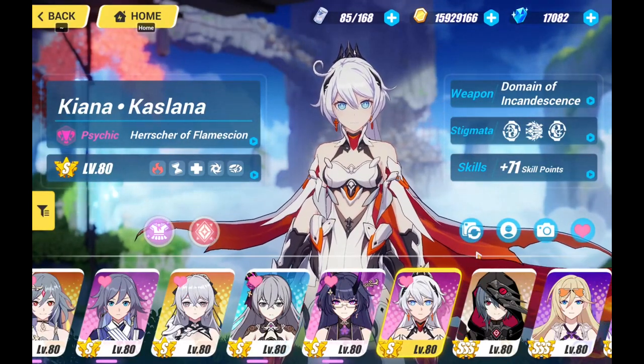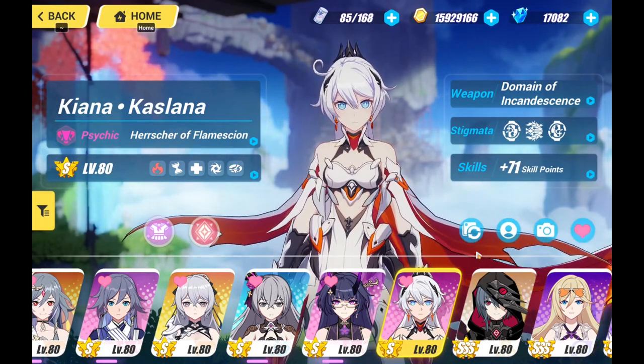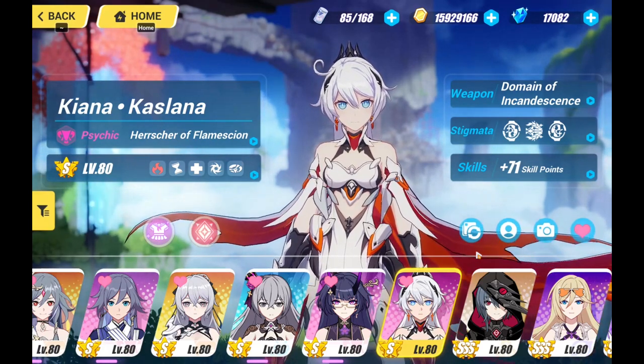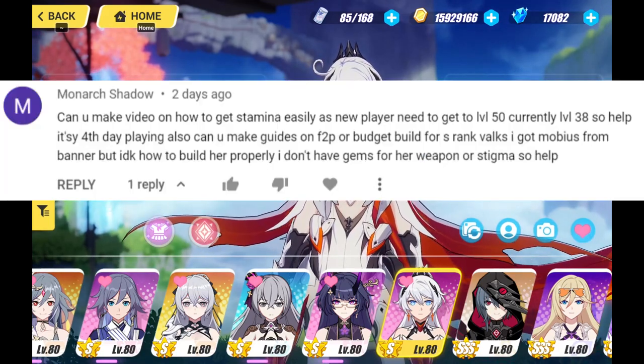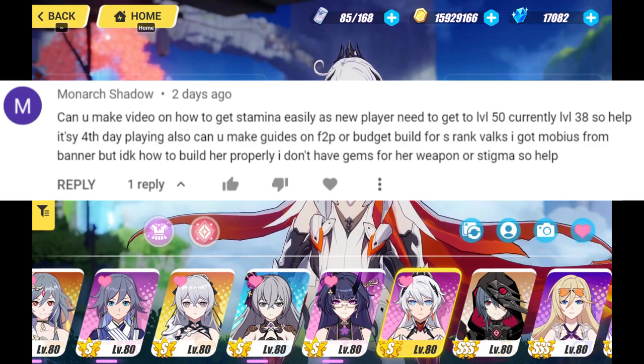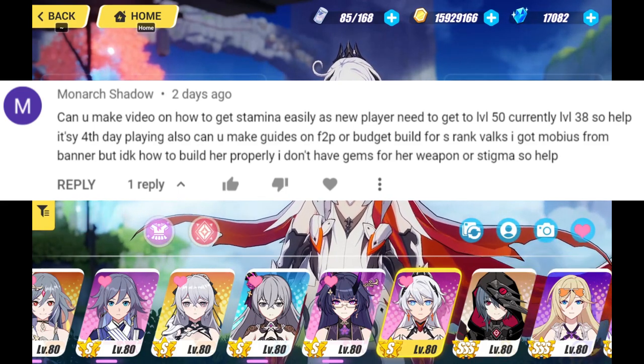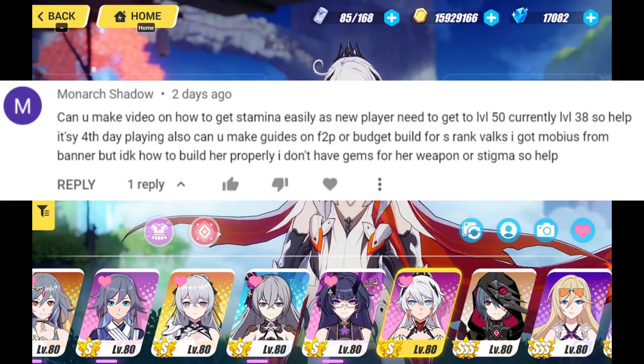Also, do not worry that you have two fire DPS, because Memorial Arena might require you to activate them both together. Alright, next — Monarch Shadow asks: is it possible to create a stamina guide to get to level 50? You are currently level 38, you have pulled for Mobius, however you may not have gotten a weapon or Stigmata, so what to do next?